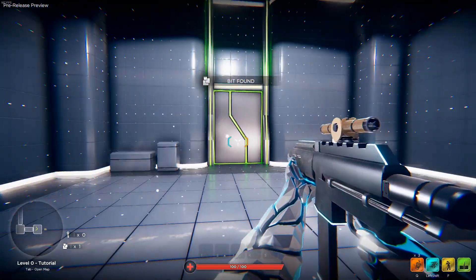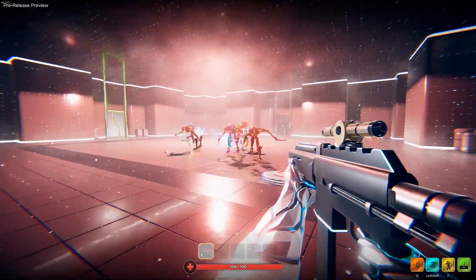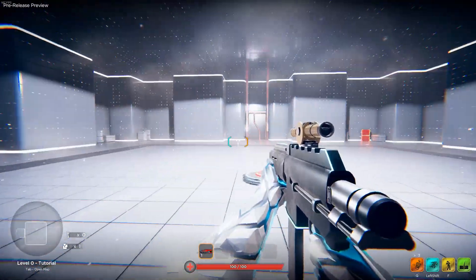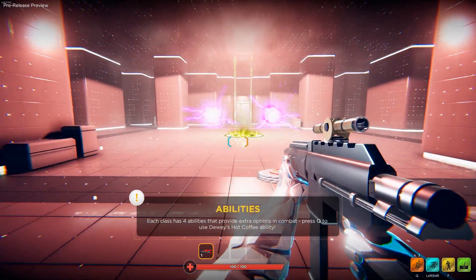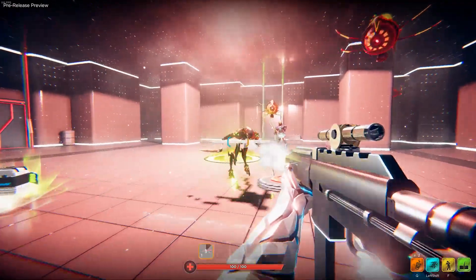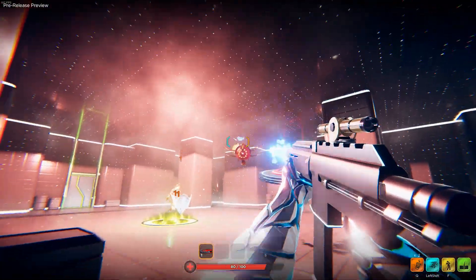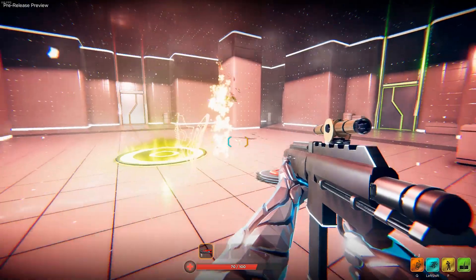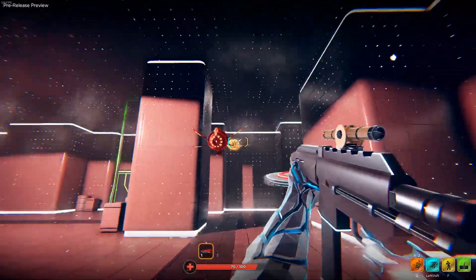Bit found. Secondary fire — certain attachments unlock secondary fires, right mouse button for secondary fire. This class has four abilities. Press Q to use Dewey's hot coffee — oh, that's like an area-of-effect attack. That is a terrible noise that guy's making. I killed them all.